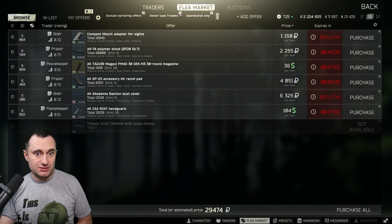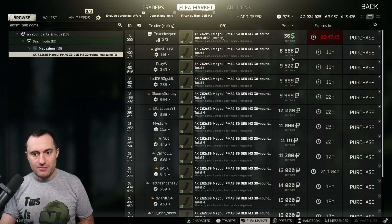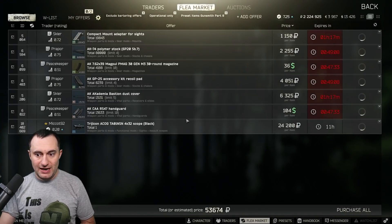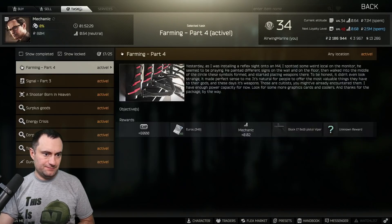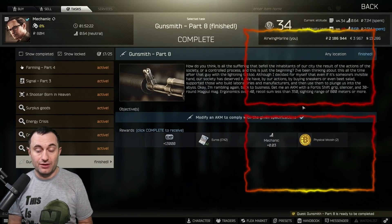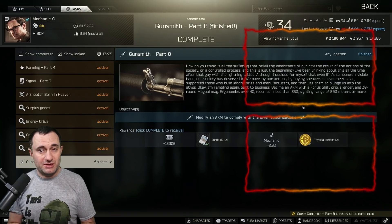We take off traders to check the Trijicon — got it for 24,000. Everything else is straightforward from Peacekeeper. Total came to 53,000 rubles, which I'm happy with. We'll buy, assemble, and turn this in to Mechanic — Part 8 complete! That's the Gunsmith Part 8 build. Thanks for watching; we'll keep grinding through Parts 9-15, and Part 16 will get its own special video.